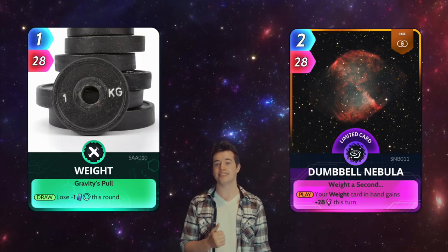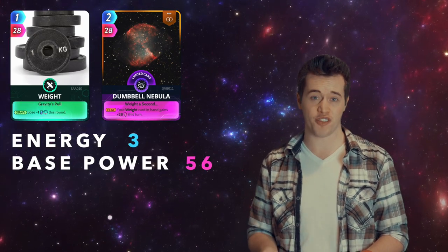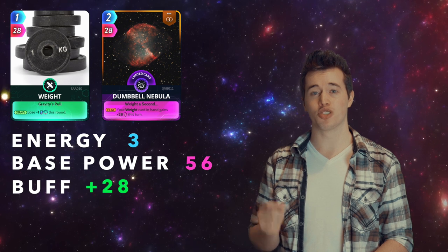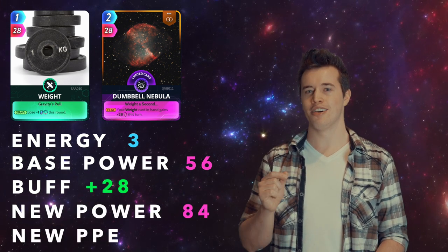Last in this category — Weight and Dumbbell Nebula. Total energy: 3. Total base power: 56. These two have a buff of 28. That makes their new power 84, and their new PPE 28. I get it, 84 power is not a lot to brag about nowadays, but for the PPE that it brings, that's a good combo to remember.